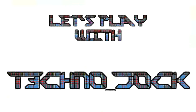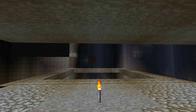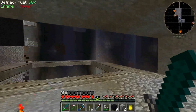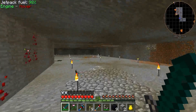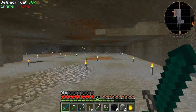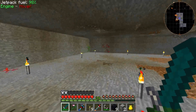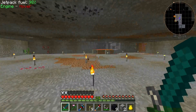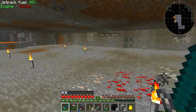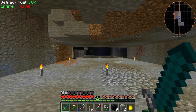Hello everybody and welcome back to another Feed the Beast Infinity Evolved Expert Mode. We are at the bottom of our base and I have done a bit of mining here, cleared out a fair sized area. We've uncovered some handy lava and also a slime chunk - I haven't checked with the slime analyzer to see which one it is, but I think it's this one.